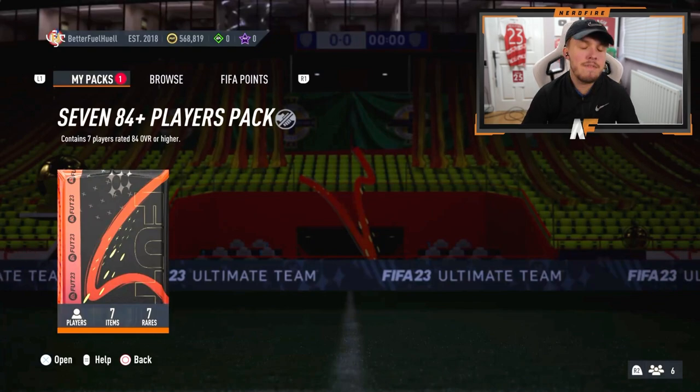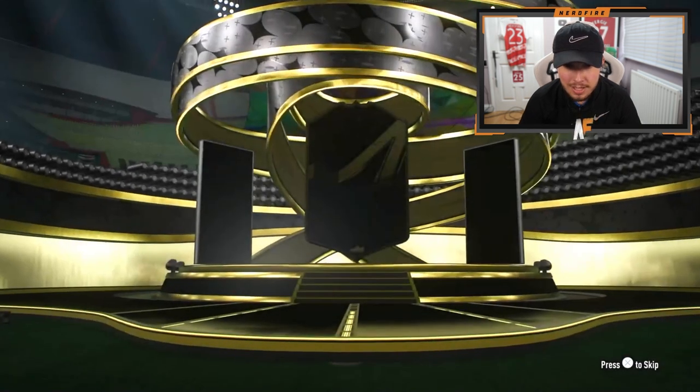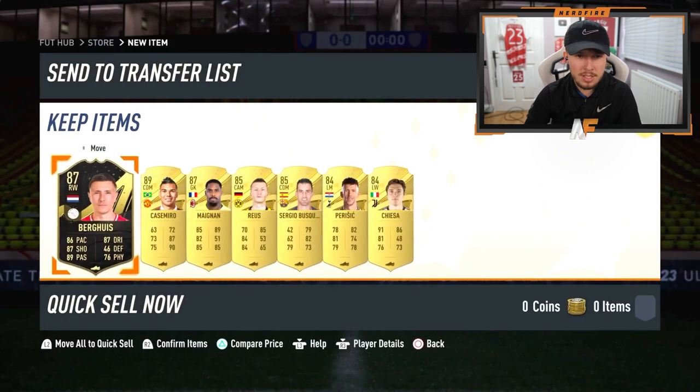Shout out to Gumi. Here we go, 84 times 7. Let's see another trophy Titan icon. It's an in-form - I think that's the first in-form we've seen. Dutch right wing, it's going to be Berghuis, 87. Three walkouts: 89, two 87s. It's not the worst we've seen.